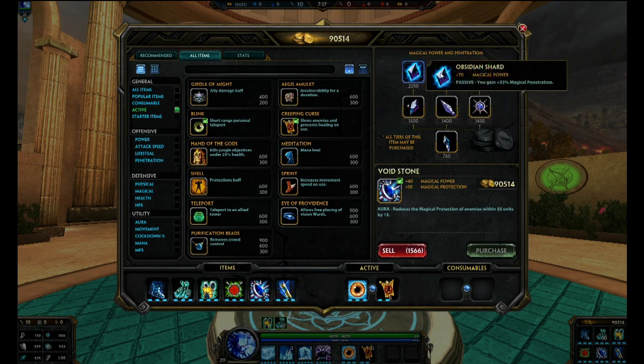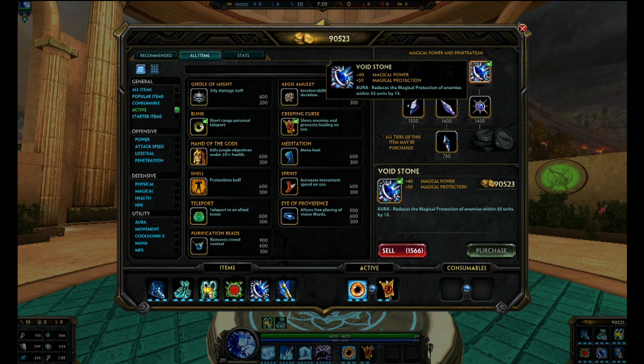Moving along — Void Shield. If you don't have any other mages on your team, don't pick this up because you won't get too much use out of the passive on this. But if you do have at least two mages on your team, Void Shield is going to be really useful. You get magical protection, magical power, and the passive is also going to act like penetration. Whenever you use your freeze at a close distance, your ice carpet at a close distance, or even your ult, the Void Stone is going to apply to all your enemies, reducing their magic protection by quite a bit.